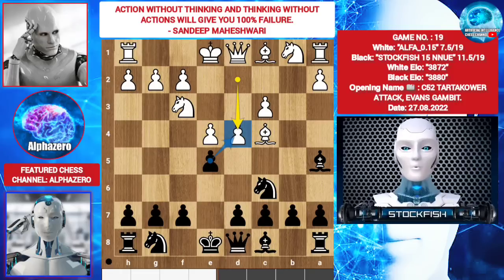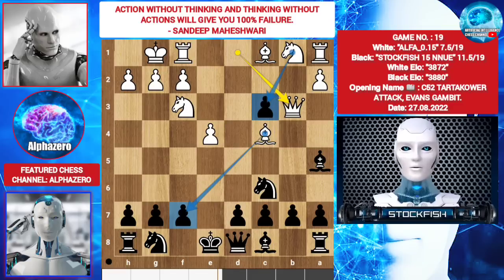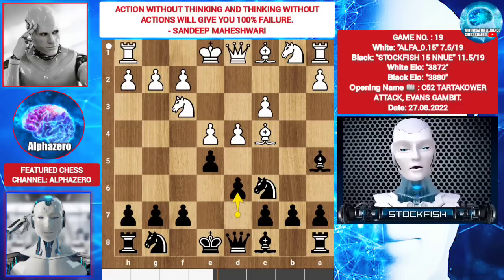If you play e takes d4, then castle. Looks like white is losing his pawns, but queen b3 will target the pawn. Black gave some pawns to get quick development for his pieces. So I played d6.